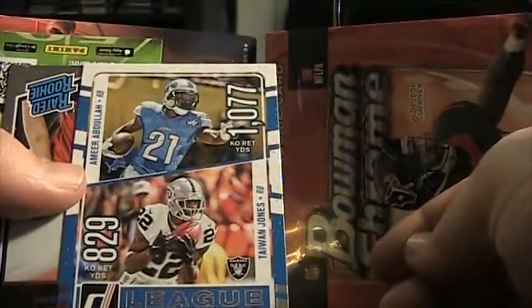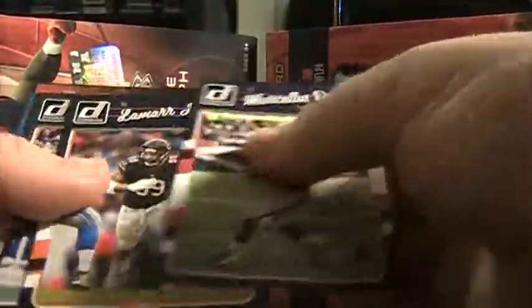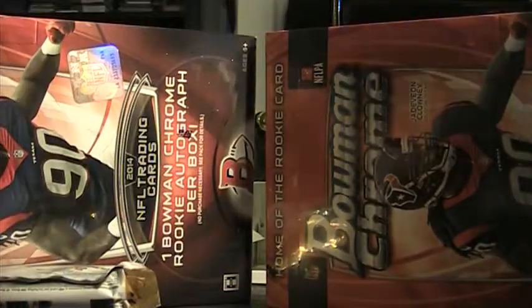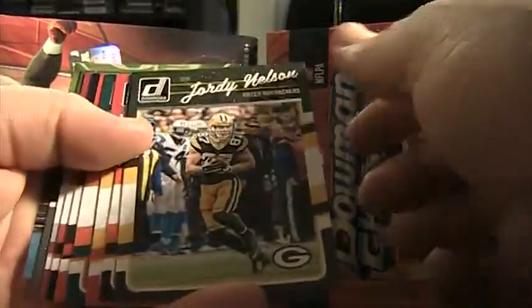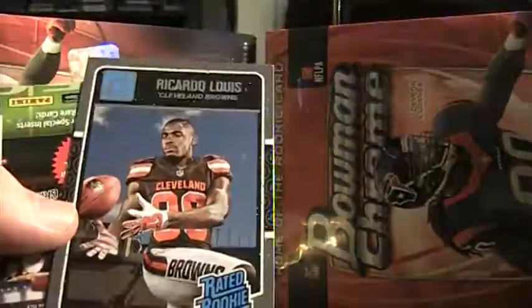Glenn Gronkowski, rookie. All the base. League Leaders. Austin Hooper, rated rookie. That was all base. Jerron Reed, rookie for the Seahawks. It's all base. Braided rookie — Ricardo Lewis.